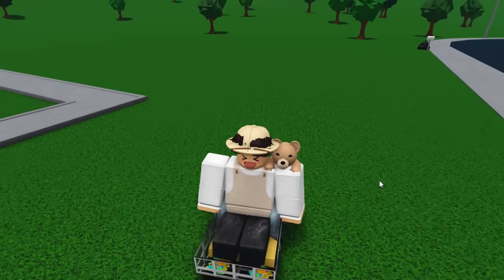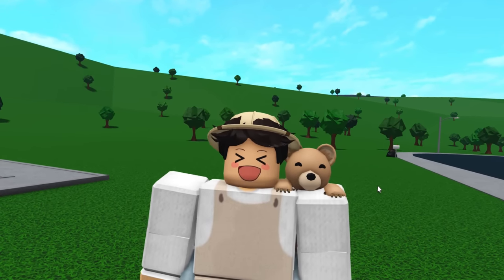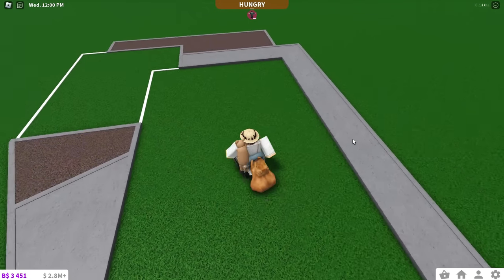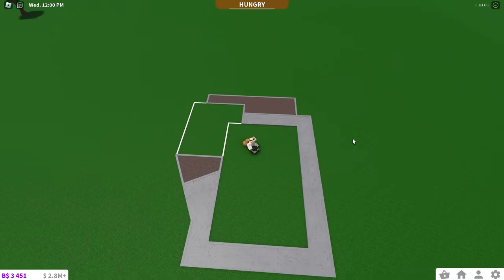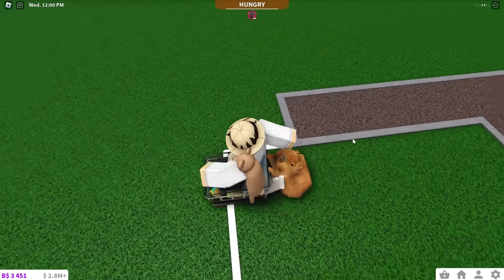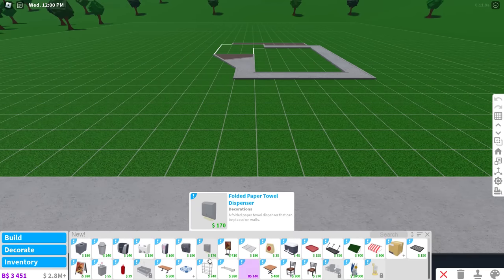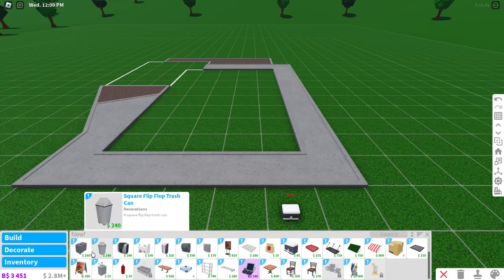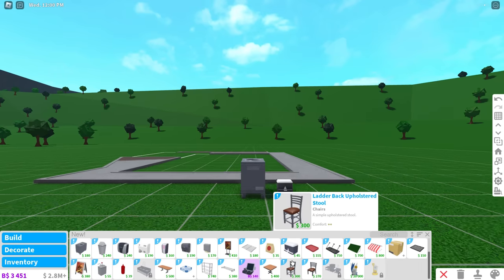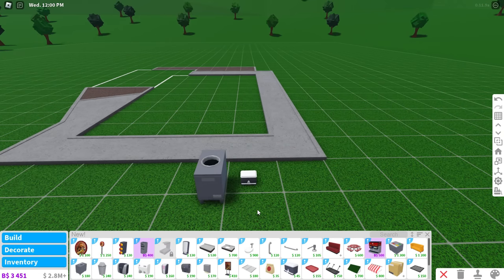Bloxburg just released an update — it's been about six days — and I thought it'd be a great idea to make a diner because of all the new items. That's the gist of today's video. There's also a challenge where I use every single item Bloxburg added that's relevant to the diner. You can see in the new section there's a bunch of different new items, like a commercial trash can I've never seen anything like before.